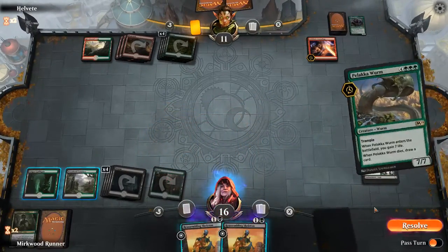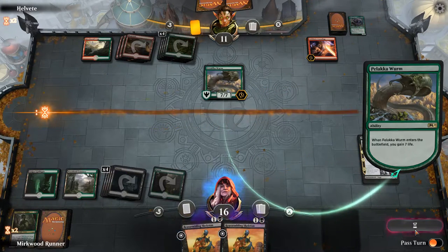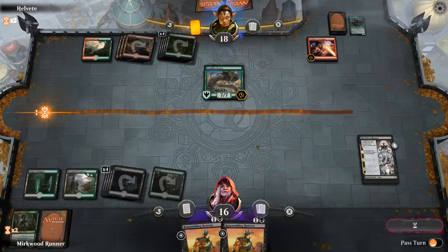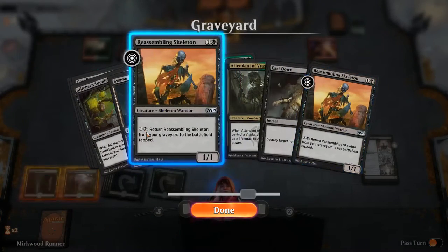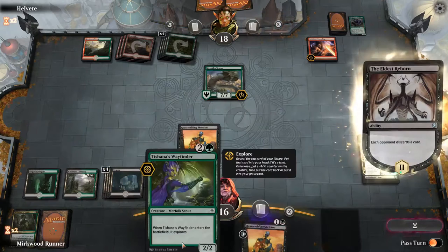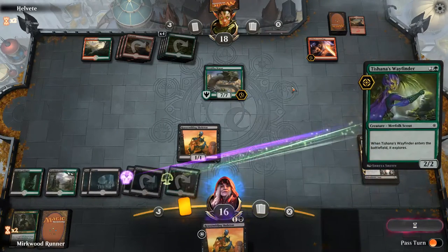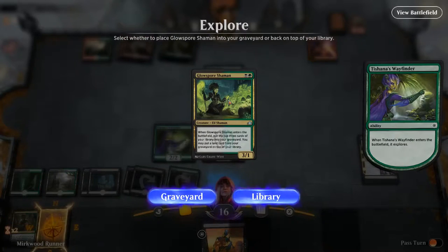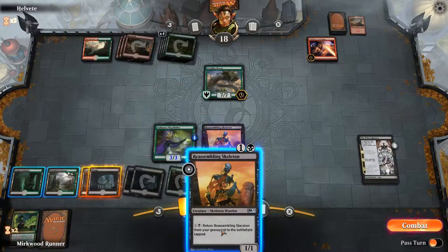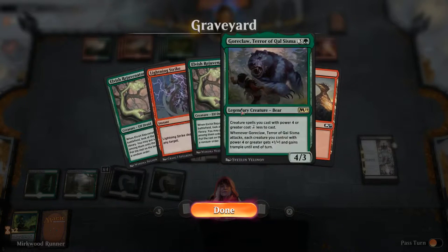What's the next stage of Eldest Reborn? The opponent has to discard a card. Not even worried about it — well, I'm extremely worried about it. Wish we had that Cast Down. We get rid of something — it's a mountain. We made the deck worse. We're getting a Gore Claw back — that's not great.